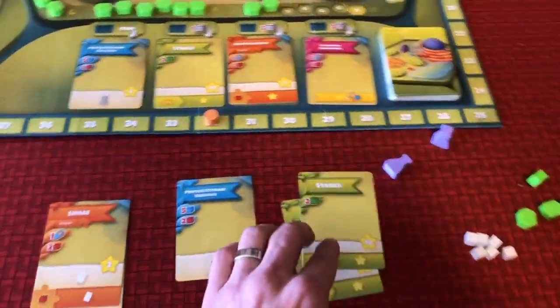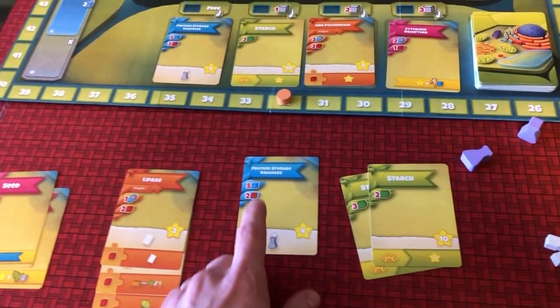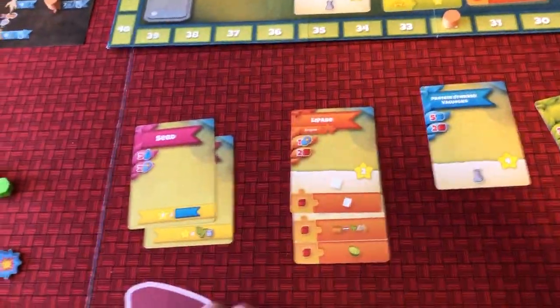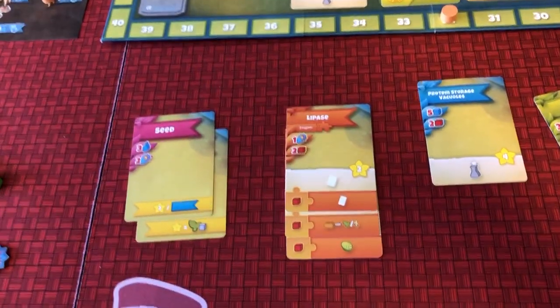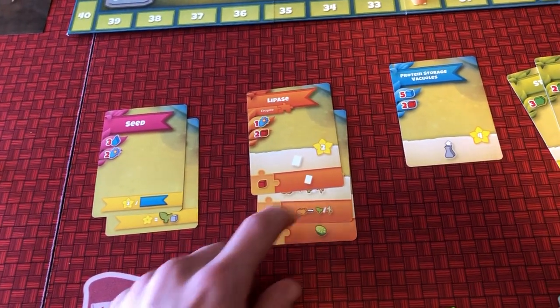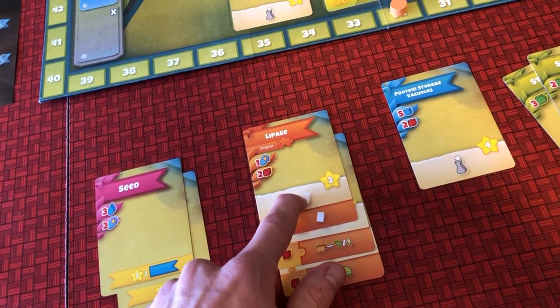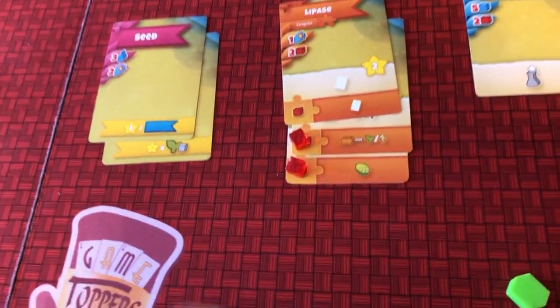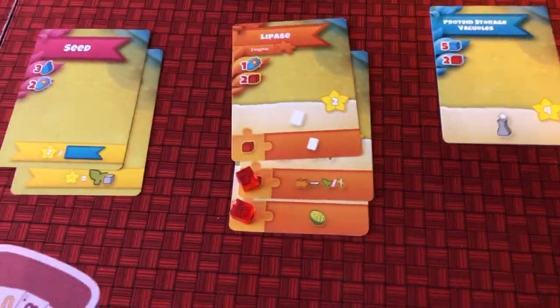Some of the cards allow you to just play carbohydrates to score a lot of points, or to spend resources and pull a flask back off the board. Some of them will just score you points at the end of the game. Others, like these enzymes, are really fun — whenever you play an enzyme, you can also spend proteins to activate previous enzymes you've built. So this card right here, if I played it, would give me one free card off the top of the deck, and then I could activate both of these enzymes to perform that action again and build up my plant and perform photosynthesis.